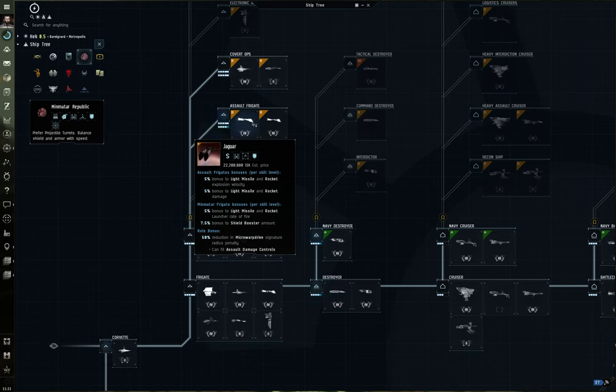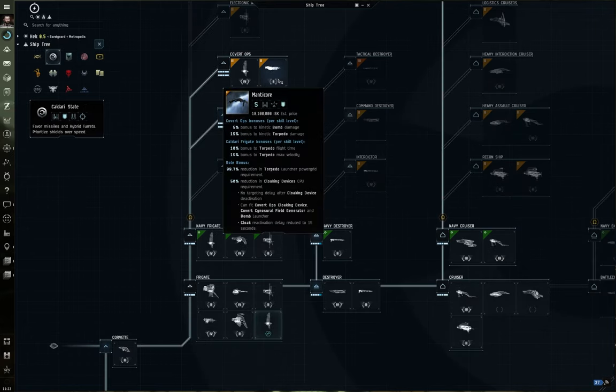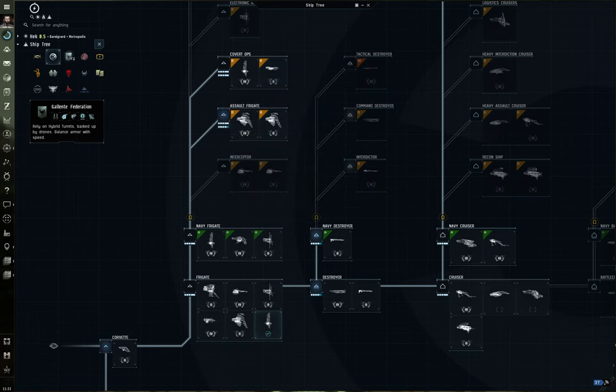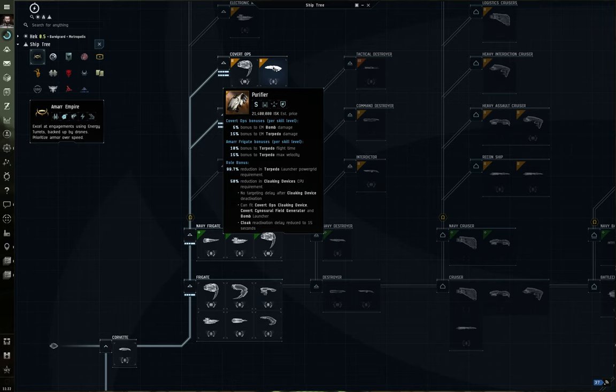If you want bigger missiles while staying in frigates, stealth bombers are an option. The Minmatar Hound and Caldari Manticore — effectively upgraded Breacher and Kestrel hulls — use torpedoes with massive damage bonuses. You'll need covert ops skills and torpedo skills. The Amarr Purifier and Gallente Nemesis are also stealth bombers with identical torpedo and bomb bonuses; training just one additional frigate skill lets you fly all stealth bombers across factions for versatility.